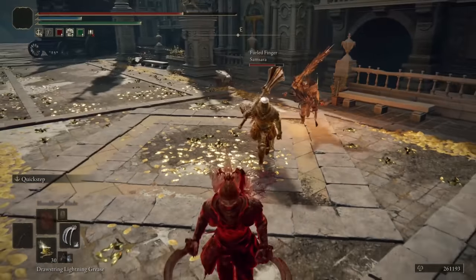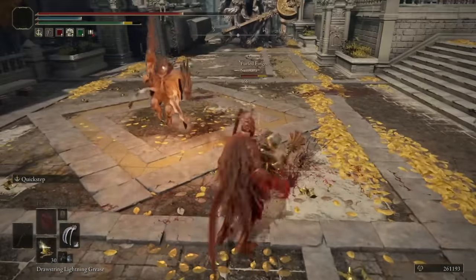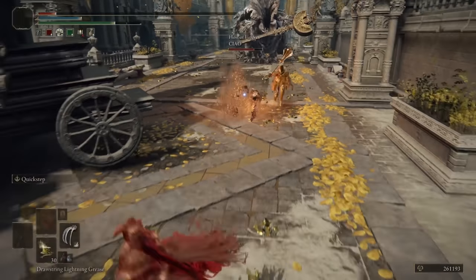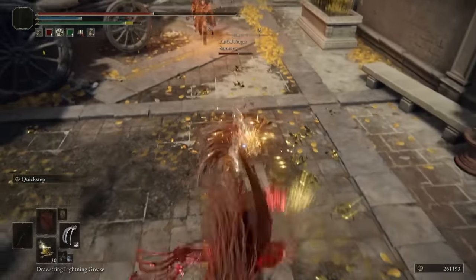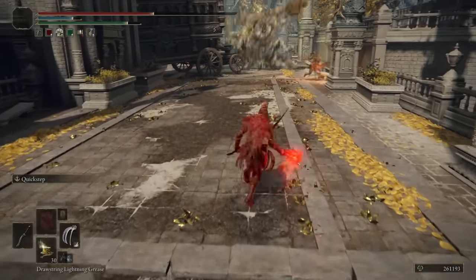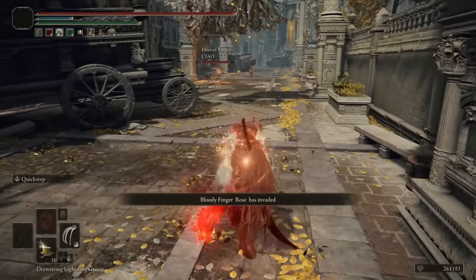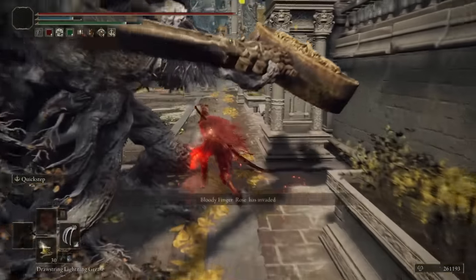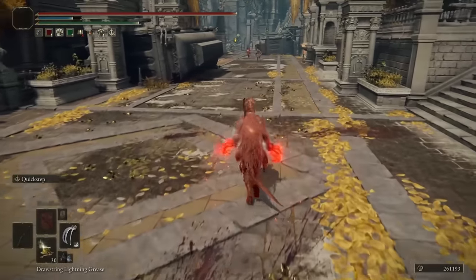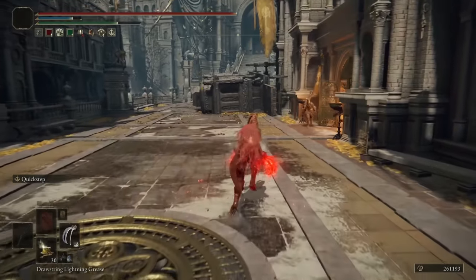Whoa — it's Samsara and somebody else. That comboed really well, a little too well I have to say. That was a hope and dream swing right there. Hey boys, want to let me just buff here? You caught me off guard, I'll give you that. I have flasks and buffs I can do though — give me two seconds and then I'll be right into the fight with you. You guys are taunter's tongued as well, nice — I'm a huge fan of that.